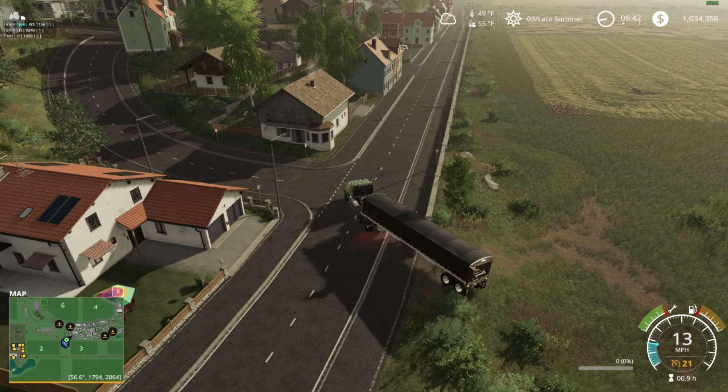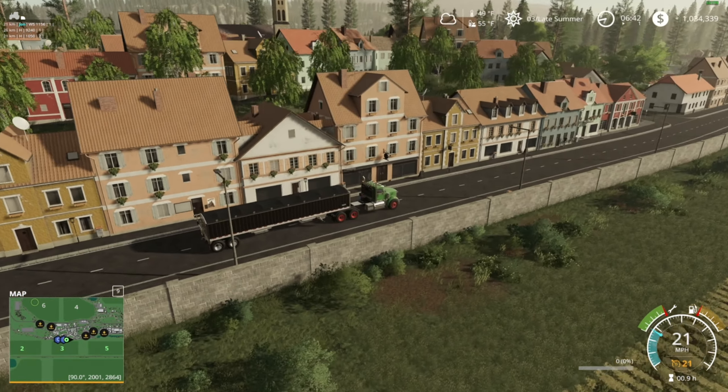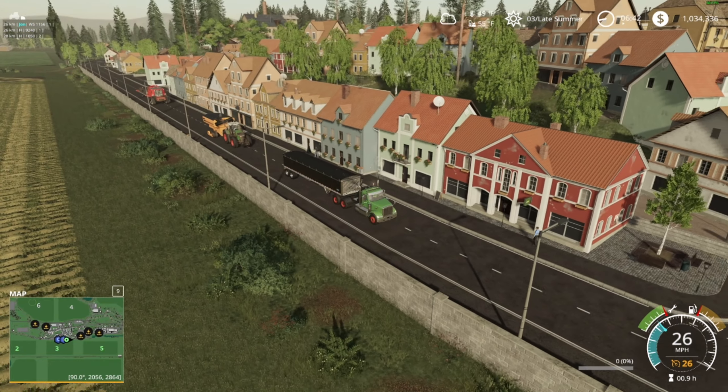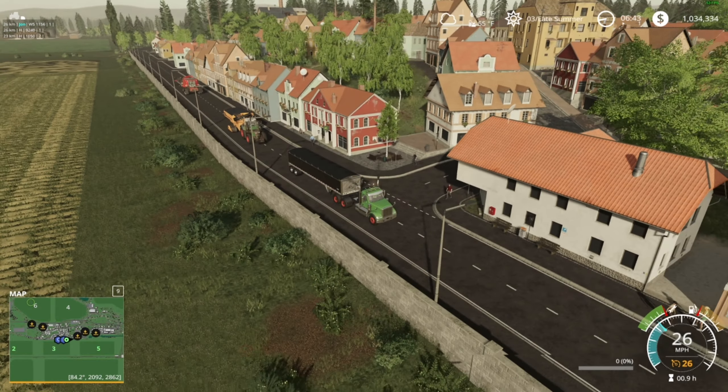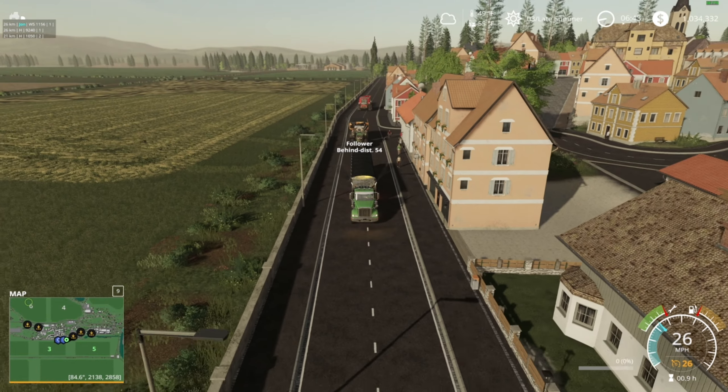Come on, climb! That combine straight up killed it — all right, let's go! We are gonna have to set up a CoursePlay course to run stuff back to the homestead. Not a big deal, we will make that happen. I'll probably increase our speed a little bit, go to 26 — I think that combine goes 26.